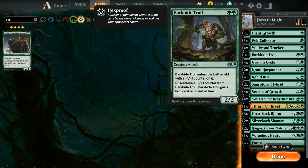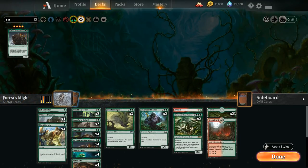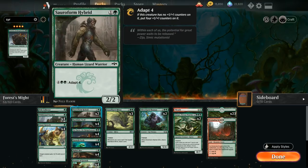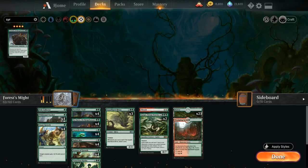We'll add a fourth Season of Growth and also round out our playset of Barkhide Trolls as our last uncommon. It's a powerful three-three that can pump up or grow the Pelt Collector, it's not a human so plays well with Wildwood Tracker, and the built-in hexproof makes it a safe target for pump spells so we don't get blown out by opposing removal at instant speed. To make room, we'll cut some two-drops.